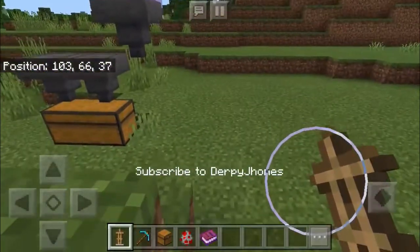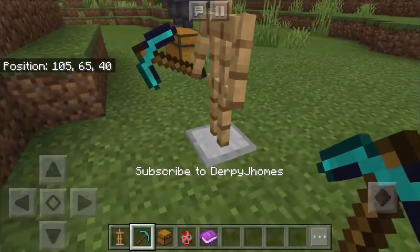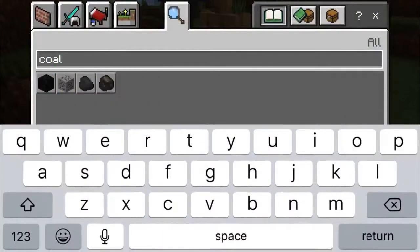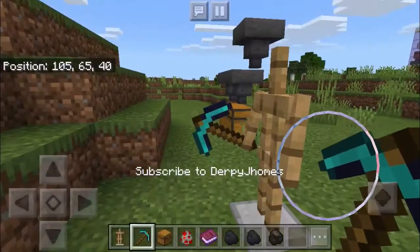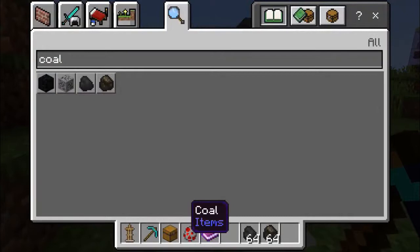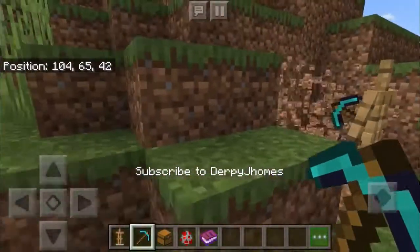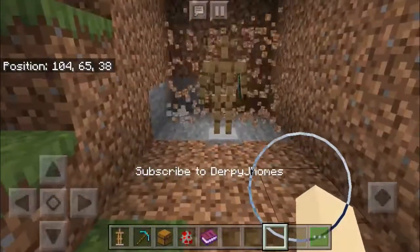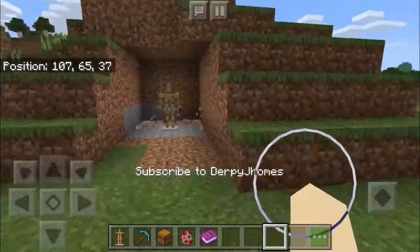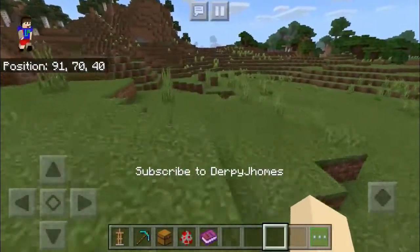Let's place the armor stand and give it a pick. Now let's give it some coal. Here buddy, you're gonna have some coal. Why would you want this? Okay, here you go.